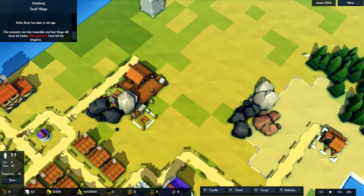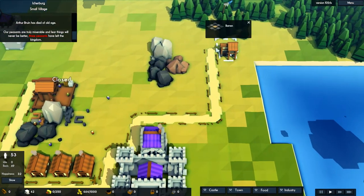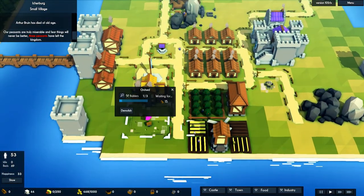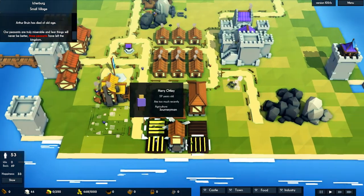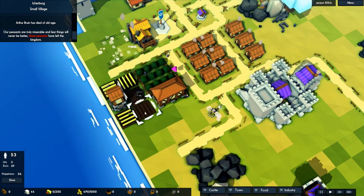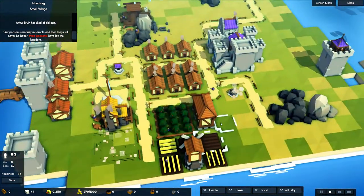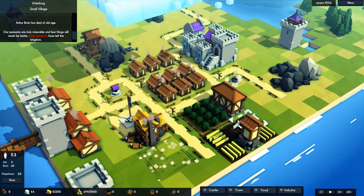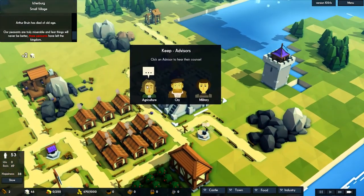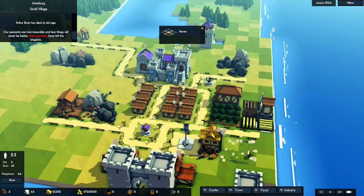That might be the second quarry we've built — maybe let's close it. Hopefully people will fill other jobs. We now have one worker there, so at least they'll go and cut stuff down. All the other buildings have workers. So the food issue is... hopefully that well will stop farms burning down in the future. Let's speed it up a little, let a bit of time pass. You're going to tell me people are starving again, aren't you? Not really much I can do about that at the moment, but thanks for letting me know.